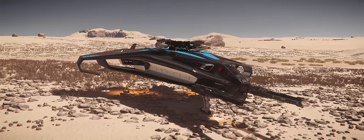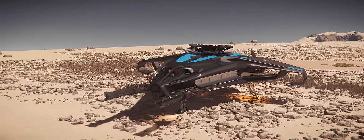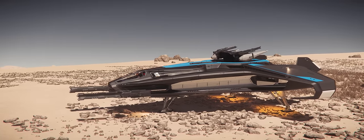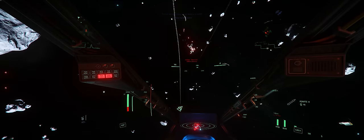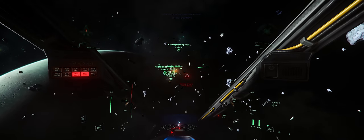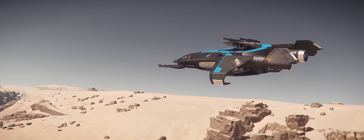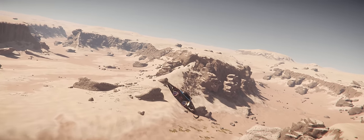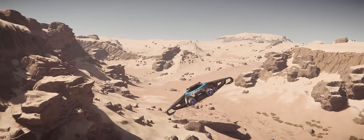If a bomber doesn't quite strike your fancy, you can also check out the Anvil Hurricane, which is also a two-seater complete with two size 4 hardpoints for the pilot, along with a conservative set of missiles, and a massive size 3 gun turret with four size 3 weapons for your co-pilot. This ship is meant to take out large targets but will do perfectly well taking out ships its own size. I think it might end up being one of the meta ships of 3.14, especially if you equip ballistic weapons. One of these will run you a very conservative 1.2 million AUEC — quite a lot of bang for the buck.